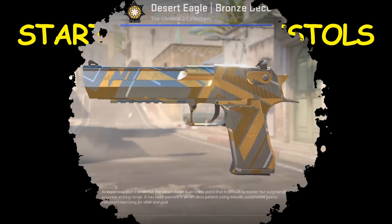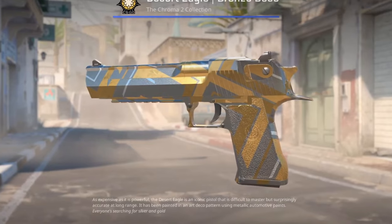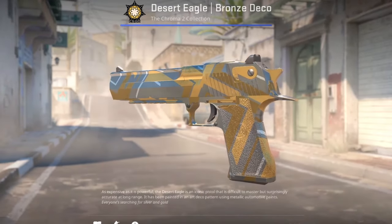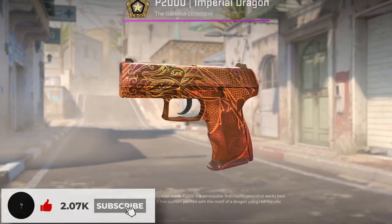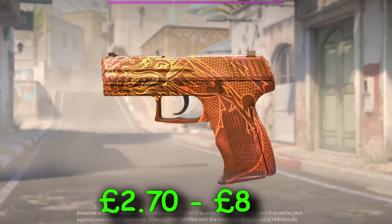Starting with pistols. Desert Eagle Bronze Deco — currently one of the most hyped up skins for CS2 because of its shiny and cool look. The current price is 30 pence to £1.60. Next, the P2000 Imperial Dragon, from £2.70 to £8.51.